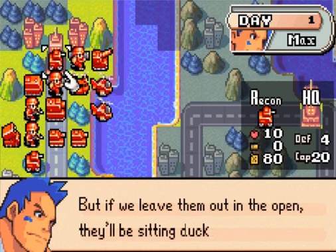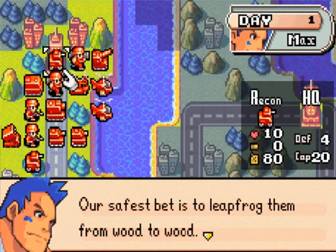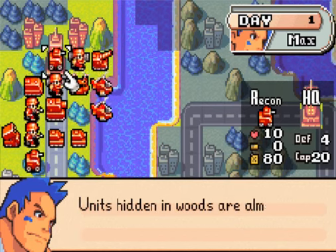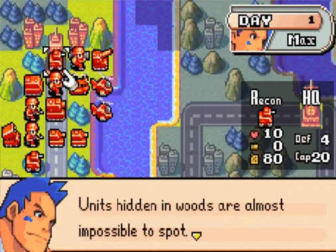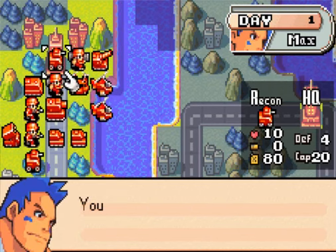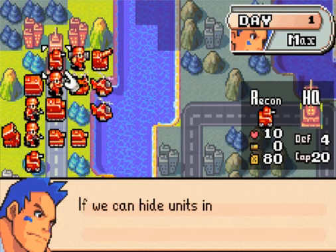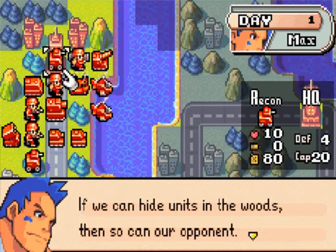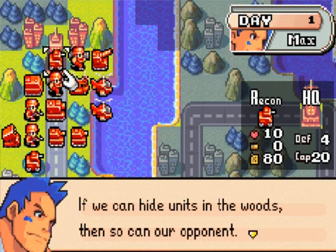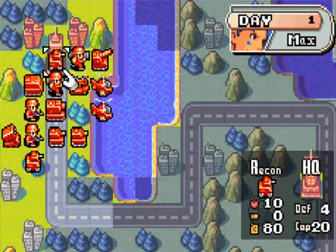But if we leave them out in the open, they'll be sitting ducks. Our safest bet is to leapfrog them from wood to wood. Units hidden in the woods are almost impossible to spot. That seems pretty simple. You just don't know enough to realize the danger, Andy. If we can hide units in the woods, then so can our opponent. If we're not careful, hidden units will blow us away. Alright, let's move out.